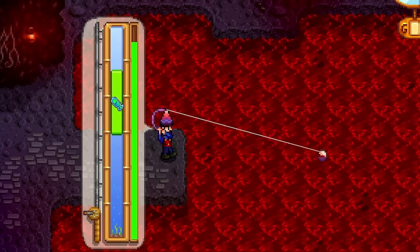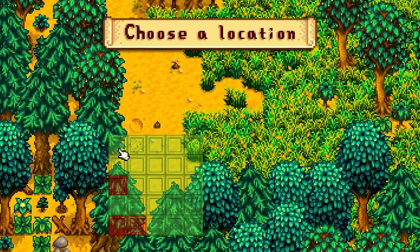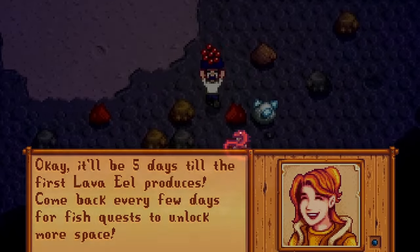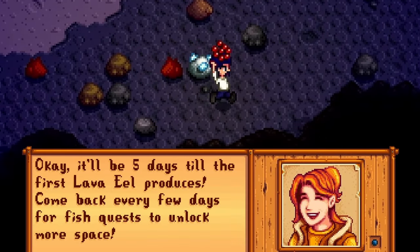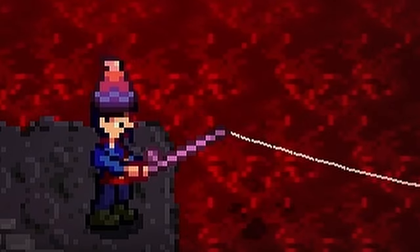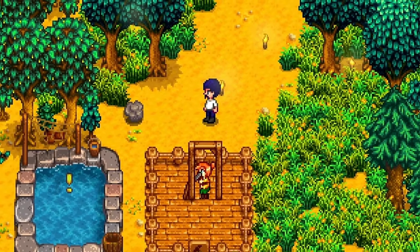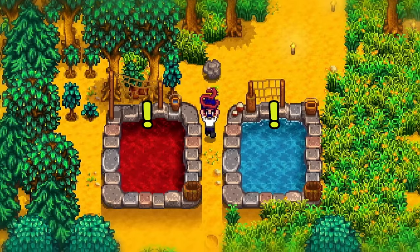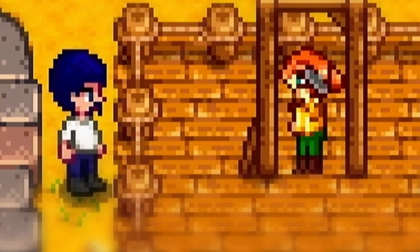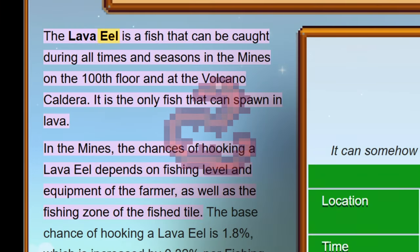So now that you've caught at least 2 eels, go build a fish habitat and place it on the farm. Putting 2 of the same fish in one of these will produce more in a matter of days. For lava eels specifically, it takes about 5 days. Completing quests for these ponds, noticed by the yellow check mark above, will allow for even more fish to be put in ponds. That's the way to get really, really easy lava eels.